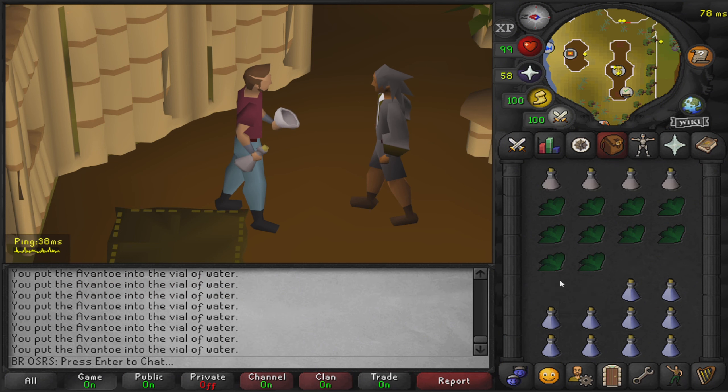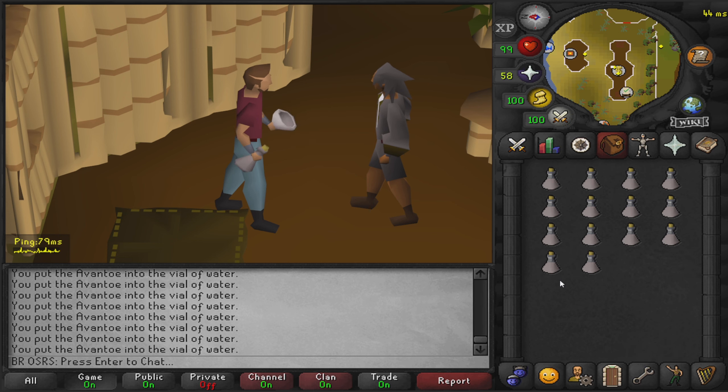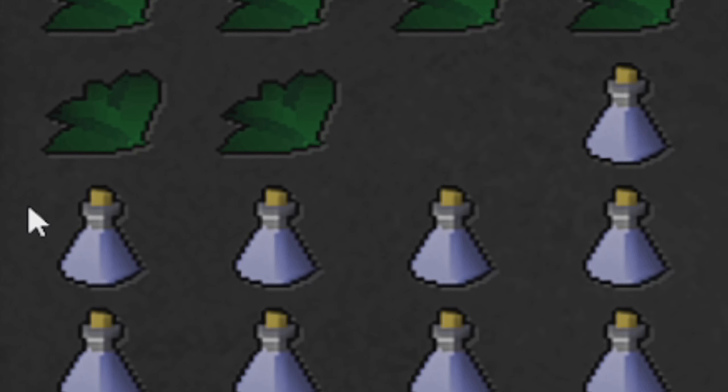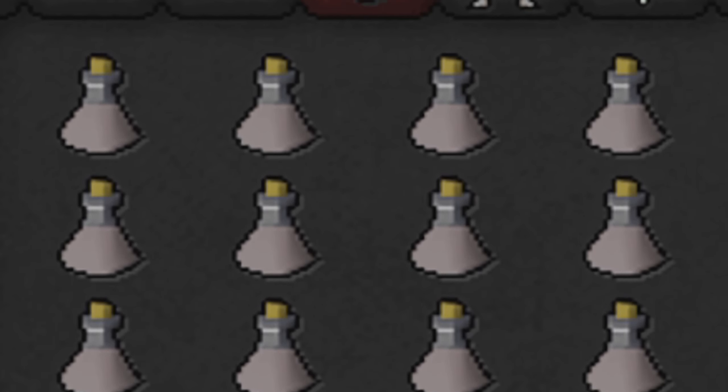As we are bank standing in this video, there is no gear setup. For my inventory, all you need is 14 of each material — in this case, 14 avantoes and 14 vials of water. All you have to do is use one of the ingredients on the other.